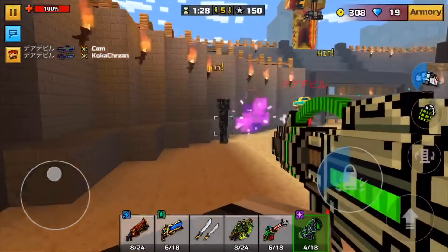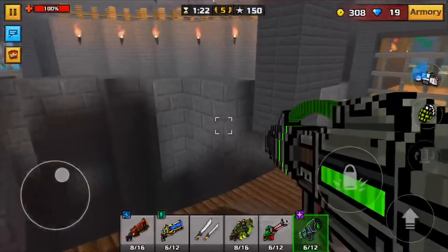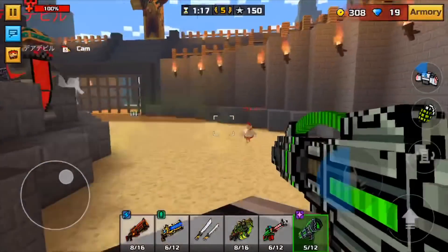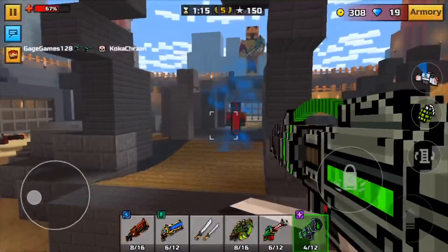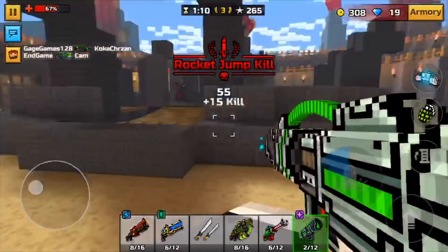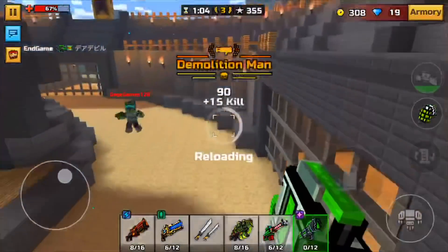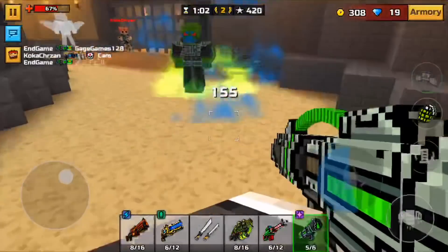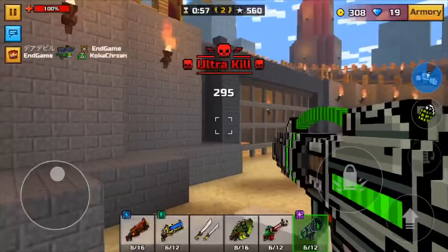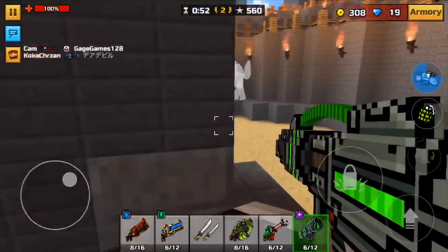I just got a double kill and killed somebody, so yeah this weapon is technically a two-shot weapon but most of the time if you get lucky it is usually a one-shot. The poison actually really helps because if you maybe miss and shoot the ground, you can still — wow, double kill — you can still kill them. Ultra kill! As you guys can see, this weapon was one-shotting people.